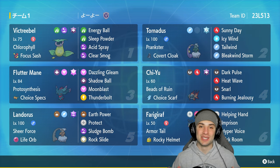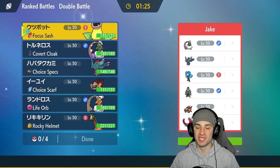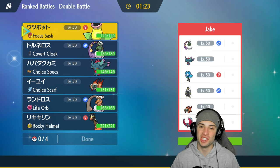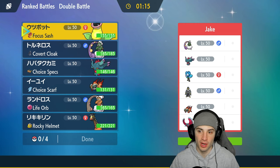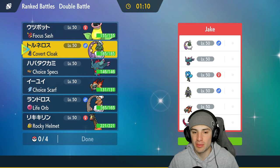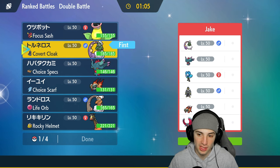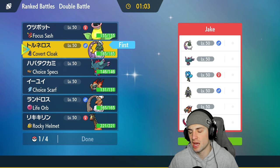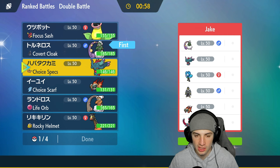Hopping into our first match showcasing Victory Bell — we're going up against Chi-Yu and Flutter Mane. We have the same combo; they also have Tornadus just like us, but on top of that they've got Walking Wake, Urshifu, and Wellspring over Fun. I think they end up leading Tornadus and we have to do the same, but we need to try to get weather control on our side. We can get Sunny Day to pop — it'll work wonders — though they probably have Rain Dance considering they have Urshifu and Wellspring.